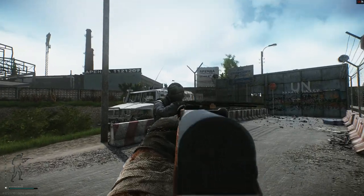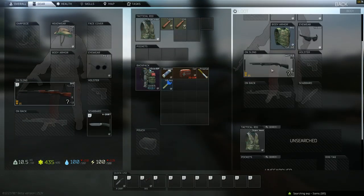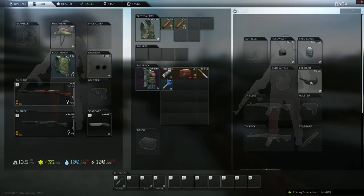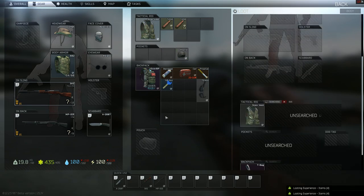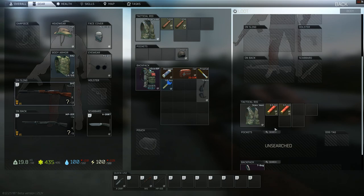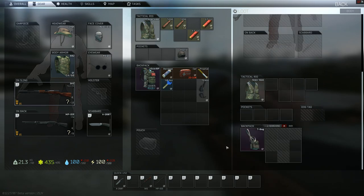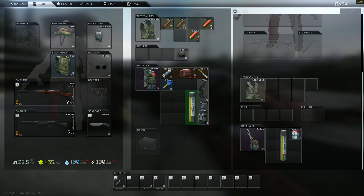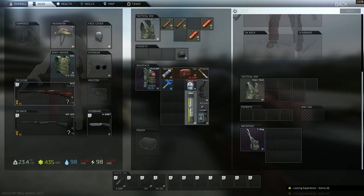Alright, good start. I'm going to kill this guy because I want his loot. I'm going to try to take pretty much everything, and I'll only drop stuff unless I have to. I'll also try to figure out, like, oh, this is worth more than that so I'll drop that thing. I want to get out with as much as I can. If I don't get out alive, I don't get to keep the stuff.